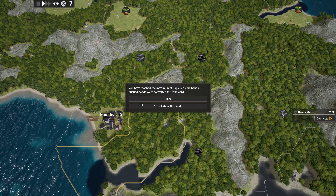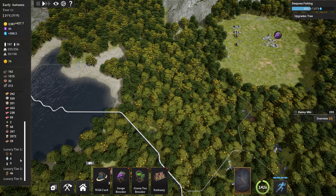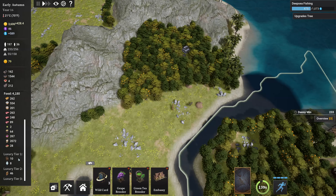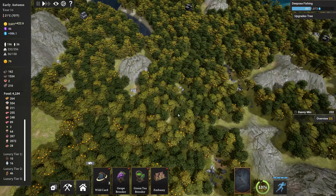It tells me. I build that there. Requires — ah — requires like a crap ton of money to build. Five queued cards, do not show this again. Alright. So that's a thing. Is there anything we're particularly low on?